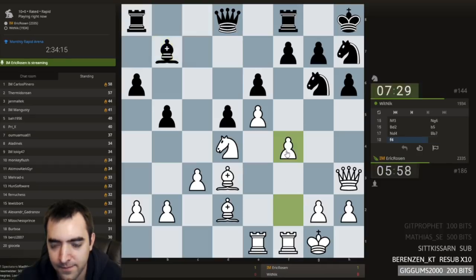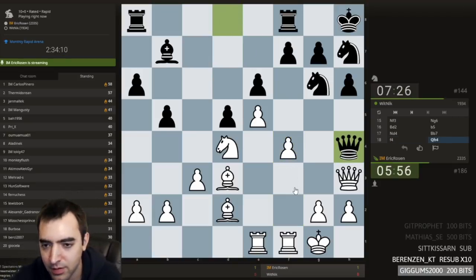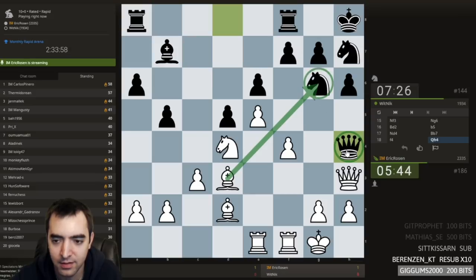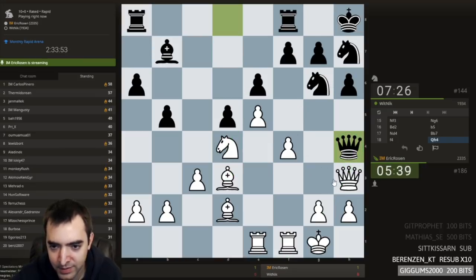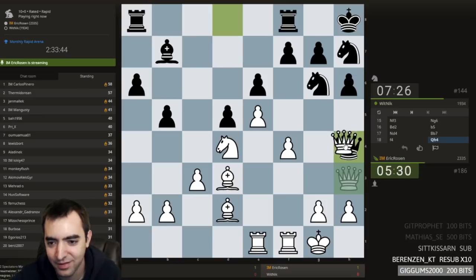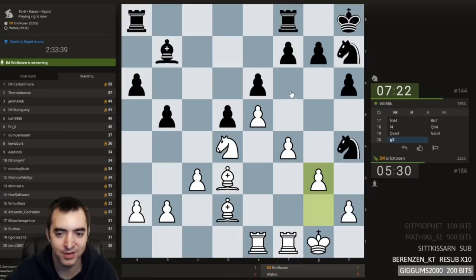Unleash your pawns. Okay, f4. That's kind of a slow buildup. So I think this is just allowing me to win clean material. I could take — if I take, black has to take, and then I win e6. But I think even better is to take first, and then g3. Knight has to move back, and then I win the pawn. I actually win connect 4. No more attacking. It's just about winning a pawn and getting a better endgame.